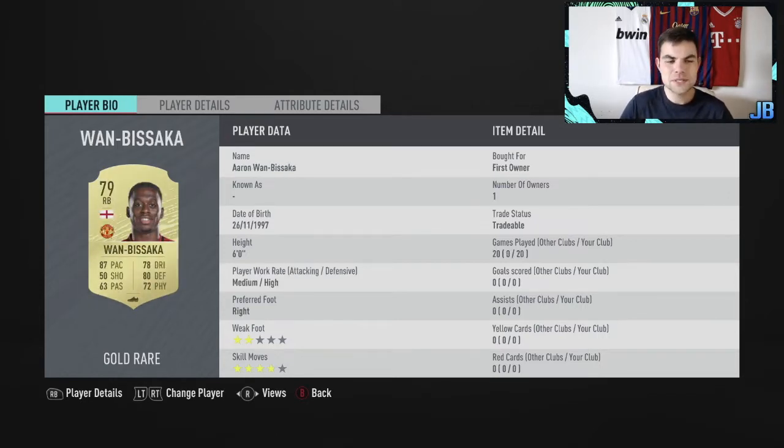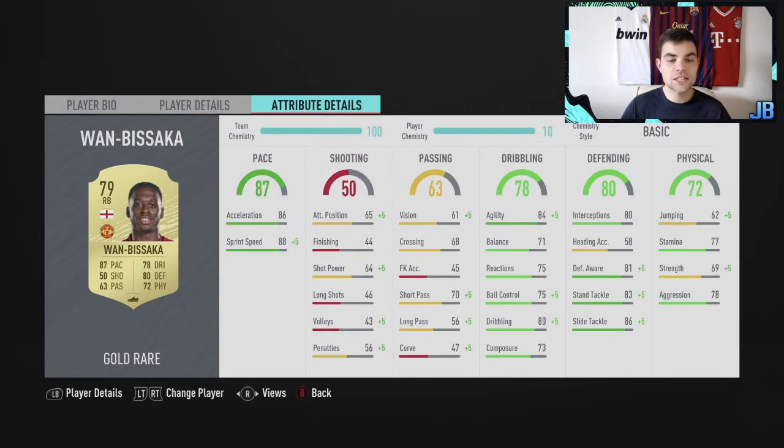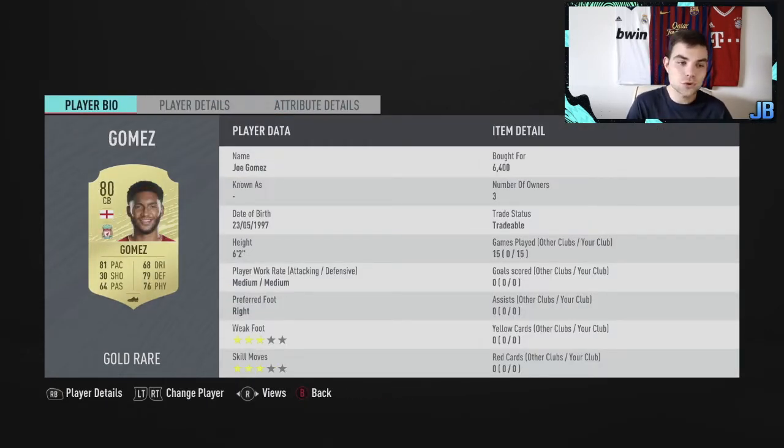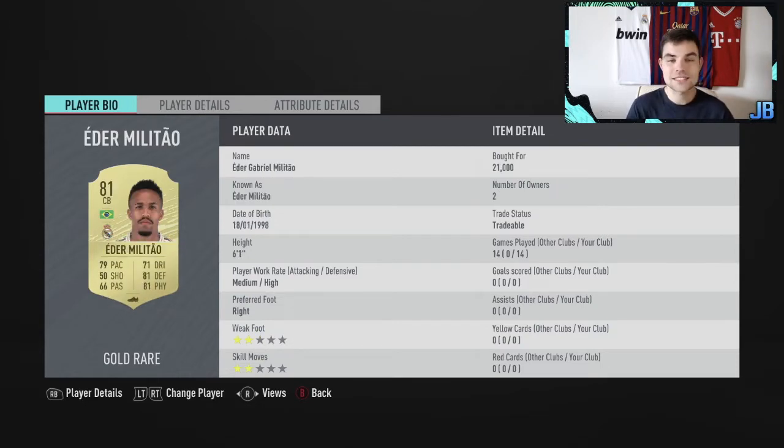At right back we've gone for Wambisaka - got him from an SBC. His medium/high work rates and defensive attributes are really good; the pace is a key part of this card. I was wondering whether to swap him out for Oria but you'll see with the team chemistry links. Next to him we have Joe Gomez - three star, medium/medium, 81 pace. We only paid 6,400 coins for him. He's a lot more valuable than that. One of the cards we'll look to bring a replacement for but for now he's really nice.